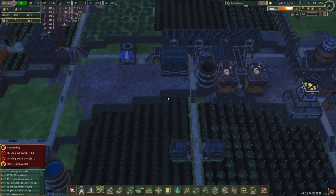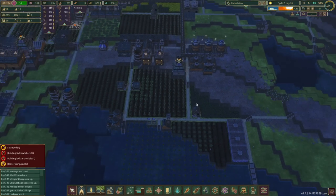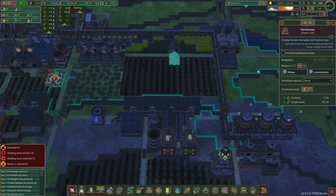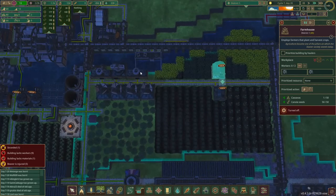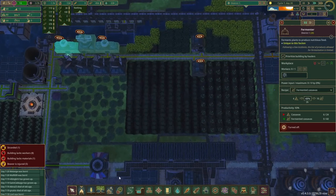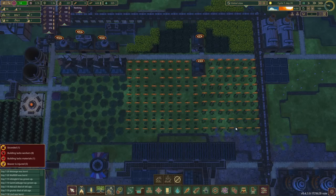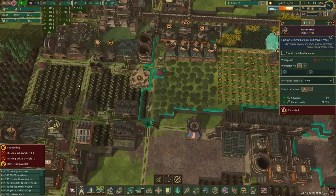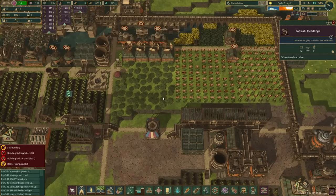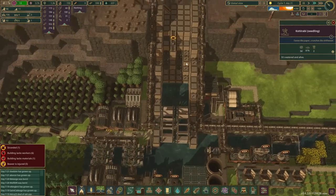I'm going to skip how to set up the districts because that's going to be a separate episode next time. But we needed a district that had the demand in order for us to actually be able to send things back and forth. That also means we can now start forcing the stuff back here — all these things are going to be irrelevant now because we don't need them. We can also just decommission this farmstead. That's completely decommissioned. And then I need more Kohlrabi over here because why not. I have someone stranded.